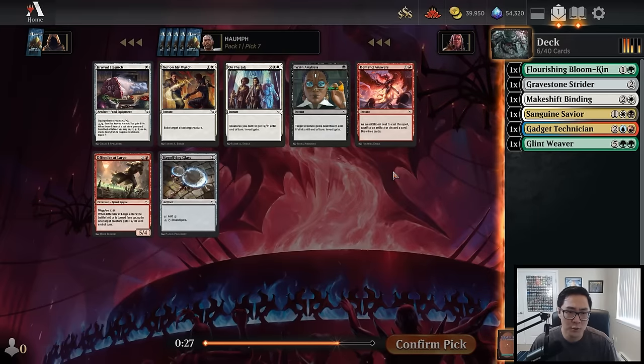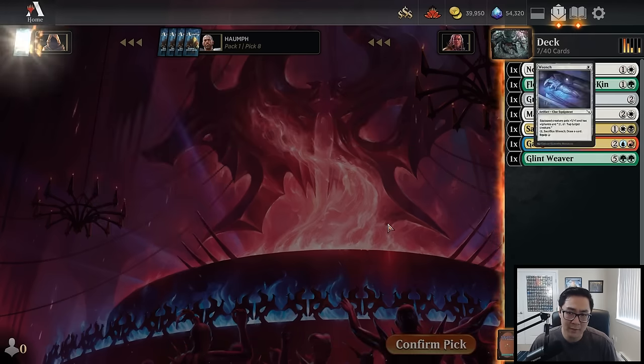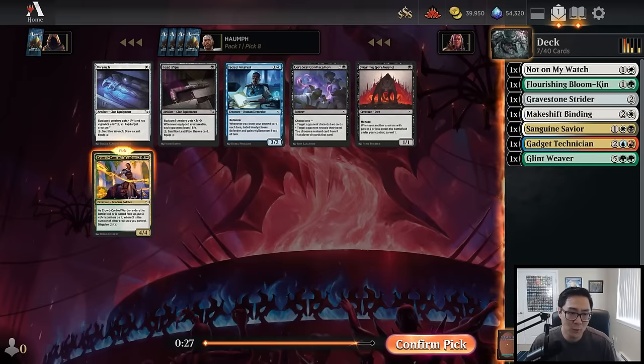We could still play this as a face-down card. Now there's an On the Job, but we're not really looking to go super wide. This does feel like a decent Not on My Watch deck because we're not looking to be super aggressive — any deck playing Glint Weaver wants to make the game go a little bit into the late game, and Not on My Watch is pretty good at that. Let's go ahead and take that.